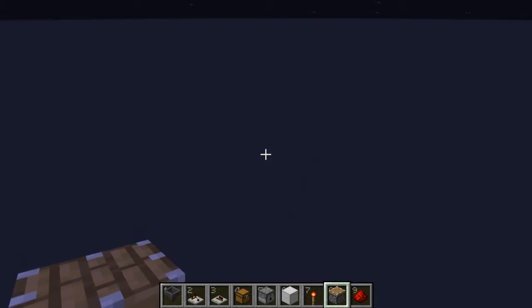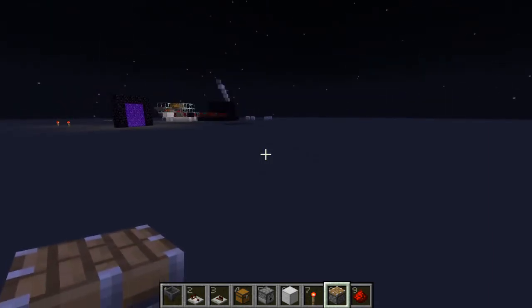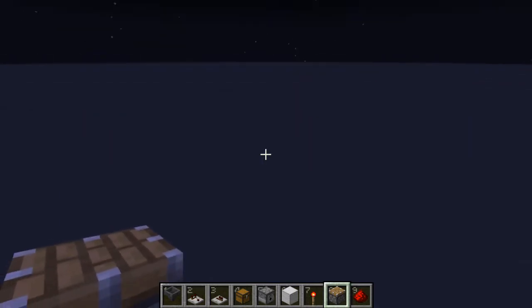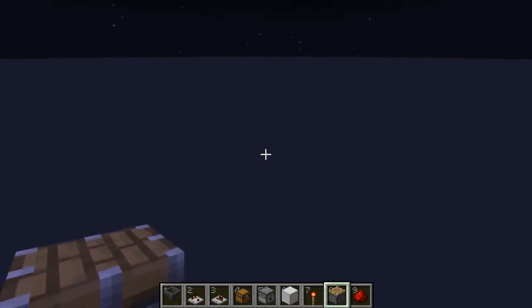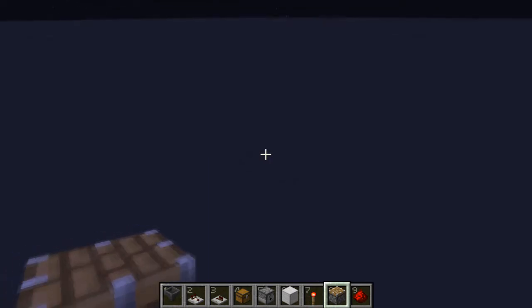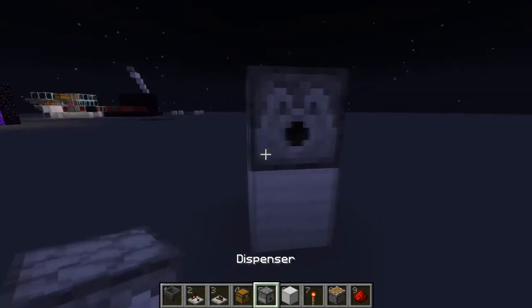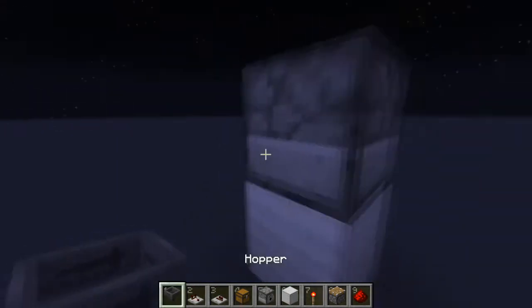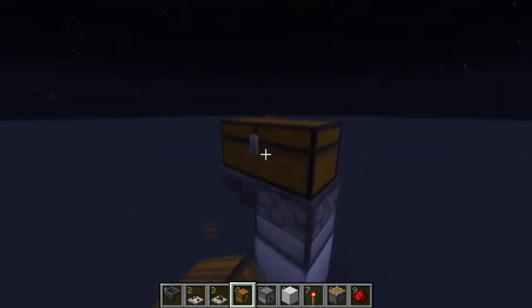Now we're going to build the farm. I don't have the exact materials list but I'll put them in the description if I find them. Anyway, let's get on to building. First, we're going to make our dispenser piece — put the dispenser right there, a chest here on top of a hopper.